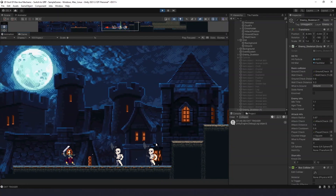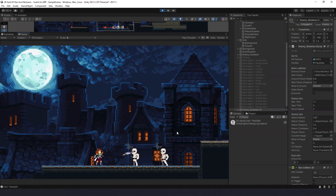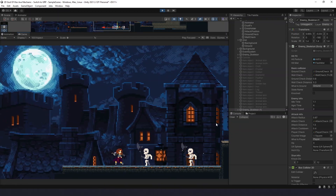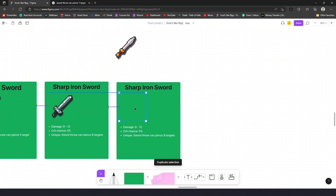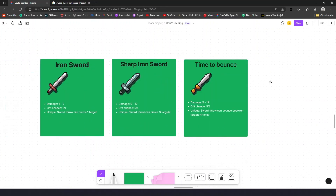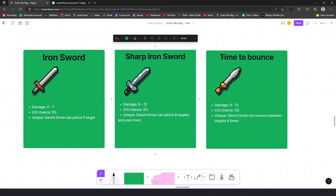For example, improving one of the abilities — a sword throwing ability could pierce through different targets instead of stopping at the first one. And to increase the power of items on the same example, it could pierce more targets or even make the sword bounce between targets.